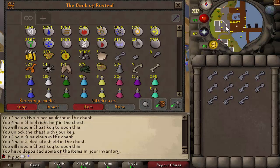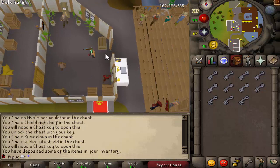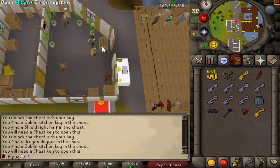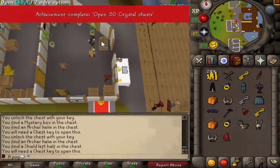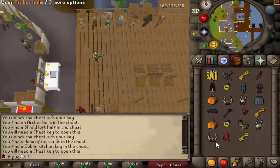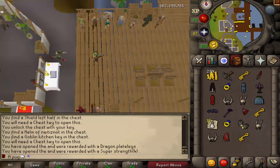With this new update there's also some changes to the way you get clue scrolls, so it should be easier to get those in the first place. Mystery Box - we'll open that up in a sec. So we did get one gilded piece, a couple rares like the Infinity top. Mystery Box again, Dragon Plate Legs, and 10 Super Strengths.